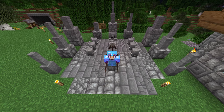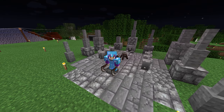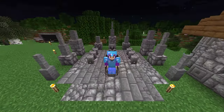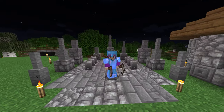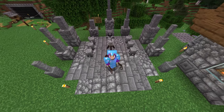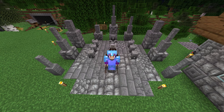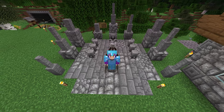Hello everybody and welcome back to Valhelsia 3. Today we become the Grim Reaper — Reaper of Souls. That means we can use these scythes to kill zombies and skeletons to obtain soul shards. We also do a ritual to get a sanguine amulet. It kind of goes bad, but good at the same time. You'll see. I hope you enjoy.